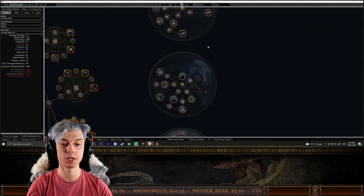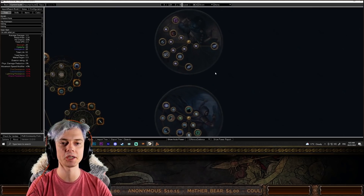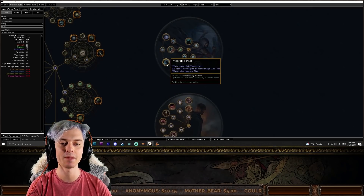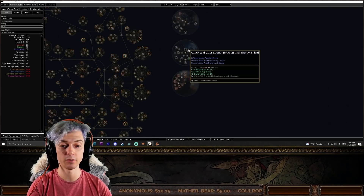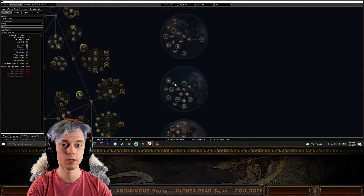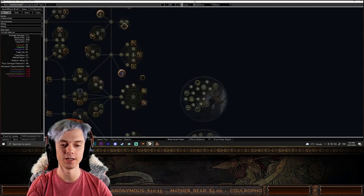There are really nice options for a poison Trickster being able to go crit with Toxic Delivery, or vice versa — a poison Assassin picking up Prolonged Pain for more damage. If you're going a Trickster or Assassin miner or trapper, any of the Saboteur nodes are really nice to grab.